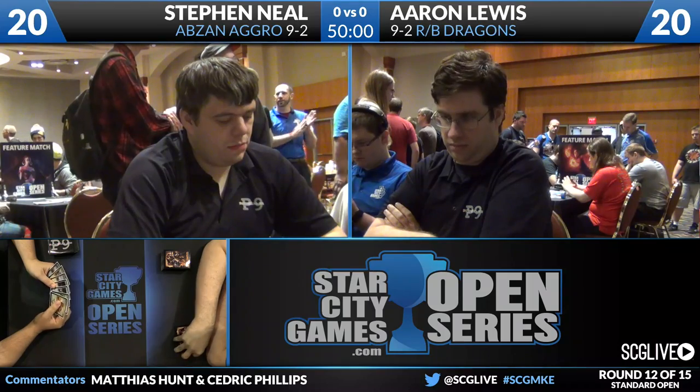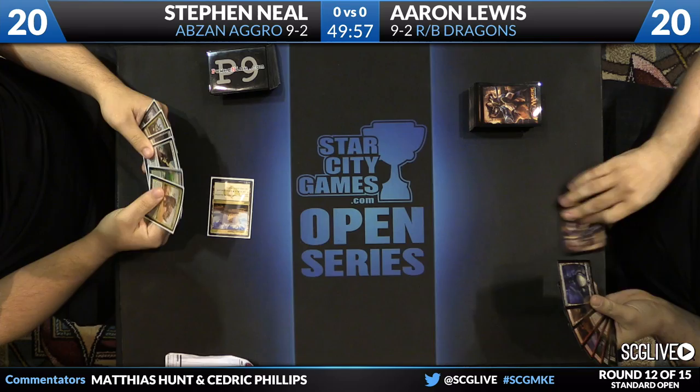We're making our way through these six Swiss rounds before we cut to the top eight. Both of these players, they're kind of teammates - they're wearing Power 9 shirts, an online store in the Madison area. Both very successful Magic players, both having a great year, and we are underway here in game number one.